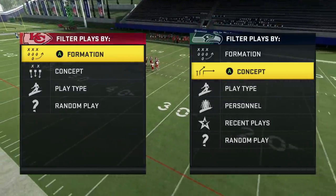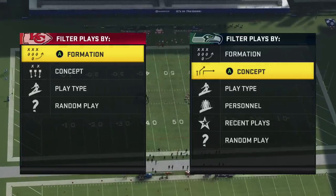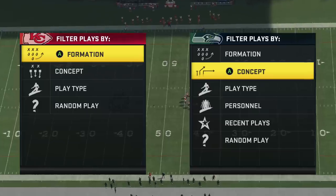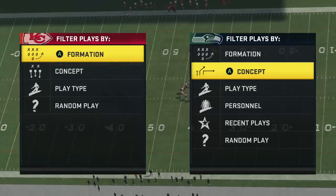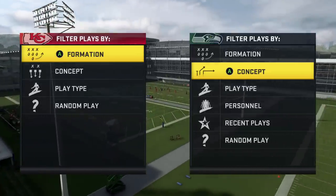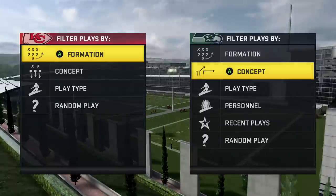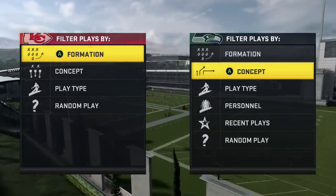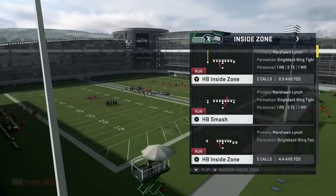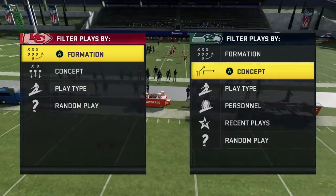You're going to be facing people online that like to run the 3-4 odd. They're going to run pinch buck, run cover four, they're going to blitz heavy on you. A lot of people fail when they face this type of defense — this type of pressure — and you don't know what to do. We're going to be in the Miami Dolphins playbook, but you can use the same concept in your own playbook.